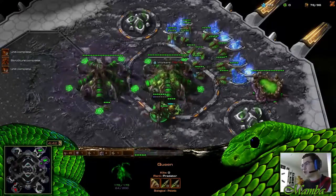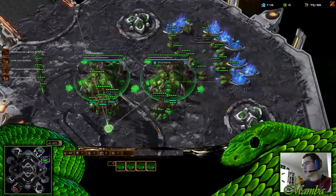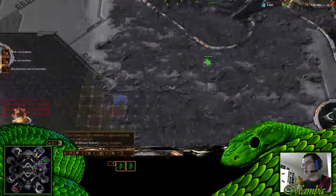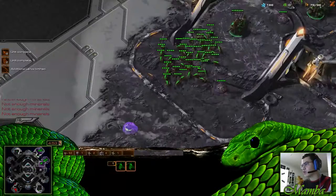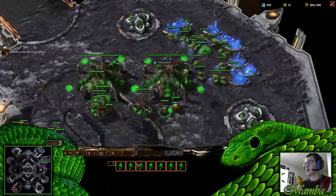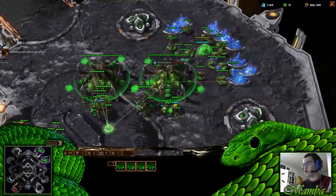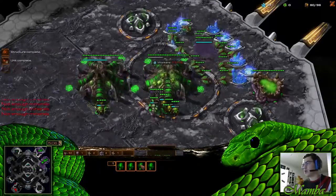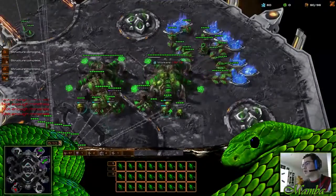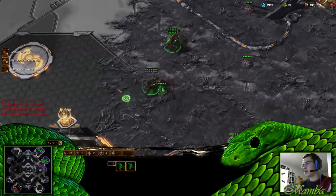I think we should build two spine crawlers — is that okay? Yes, totally. Everything the rules do not forbid is allowed. Now we've got two creep queens and two macro hatches — we have four bases and about 40 drones. So we just flood lings. Do you want to take a third base before you attack our opponent, or afterwards?